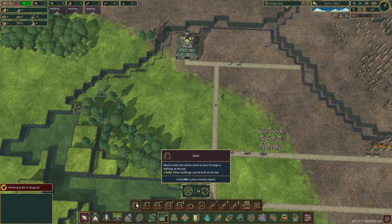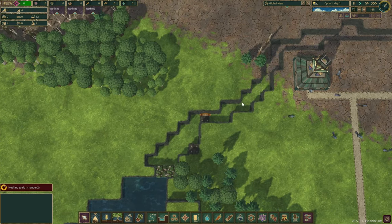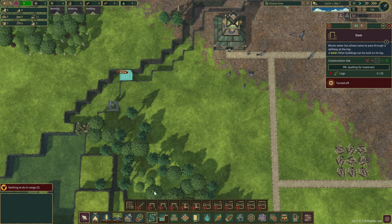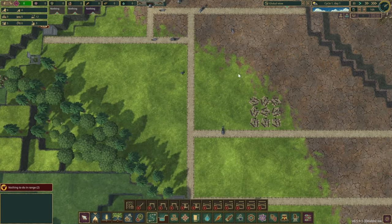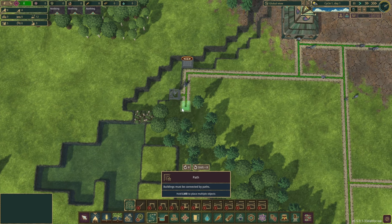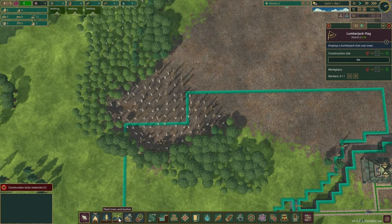We should probably put a few beavers in the science department as well. I realized we can do dams over here — if we place one right about here, we can open it up and put some roads down. We want to keep as much water as we can when the drought comes. A couple more roads, and now we've got some trees to harvest. Another lumberjack station placed here should be able to harvest everything in range.